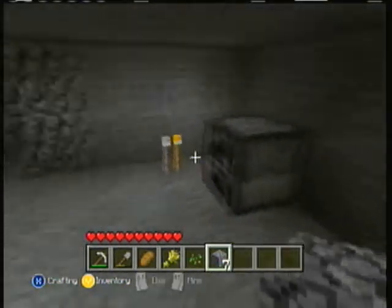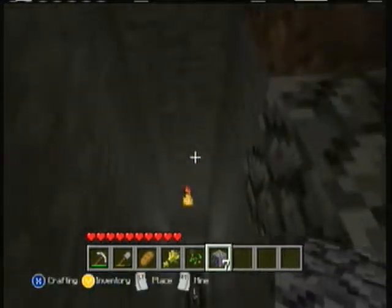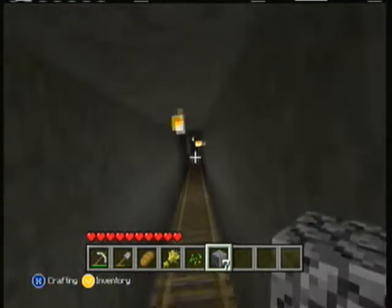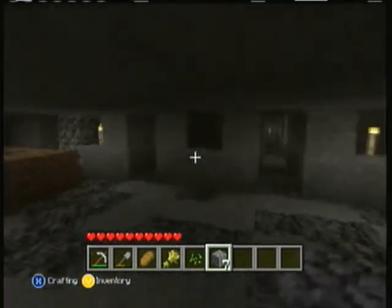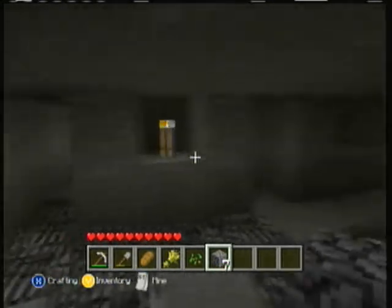Now you can do this pretty much anywhere you want to — inside of a mountain, hillside, in the back of your house, wherever. Just dig a two by whatever area all the way down to the bottom of the earth. You can put ladders or maybe a staircase. This is a twenty by twenty cleared out area with little hallways going down twenty blocks each, and they're three apart on all sides all the way down.